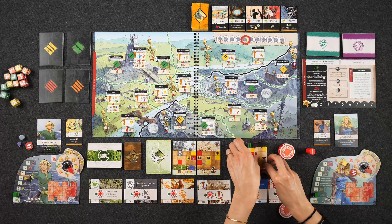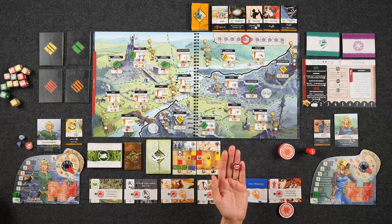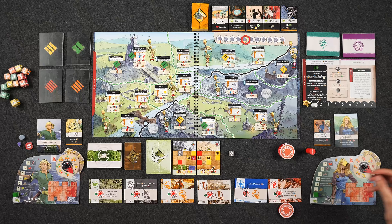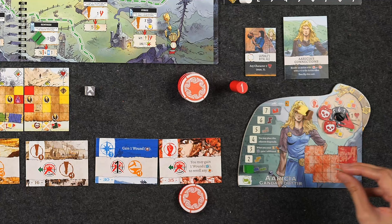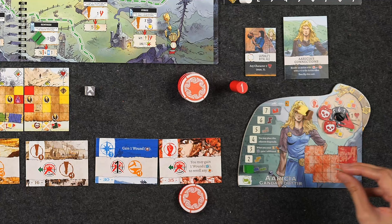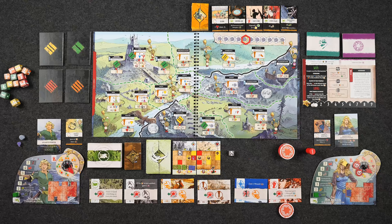Since we're on the topic of wounds — you can only have five of them. Each time you take a wound, you take a polyomino tile with a size equal to how many wounds you currently have. So if you had one wound and took another, you'd take a size two polyomino tile and place it on your player board. These tiles have to be touching, which is the main rule for placing them. If at any time you cannot fit the polyomino tile on your board, you automatically lose the game because your character dies.